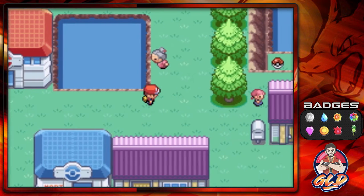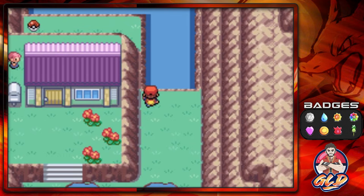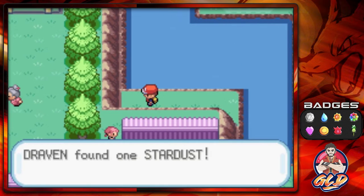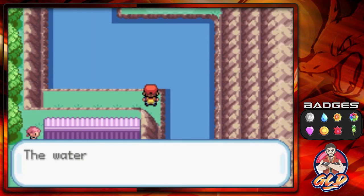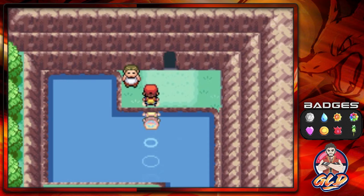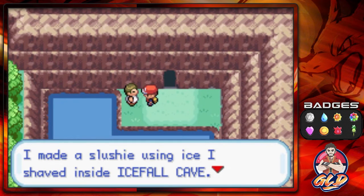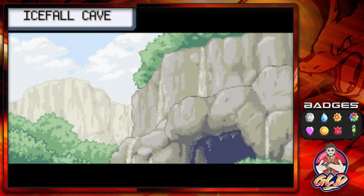Okay, so here we are back, guys. I got myself another Pokemon for this little adventure. Why? Because we're going to be needing a Pokemon that can learn Waterfall. I already have Surf on one Pokemon and I don't want to use an extra HM on the same one. So let's see — Icefall Cave! Maybe Slushie's using the ice from inside the Icefall Cave. It's chilly and tasty! Here we are in the Icefall Cave.